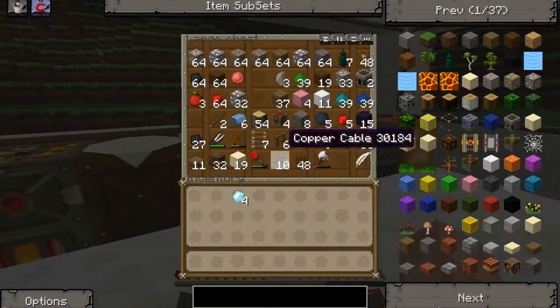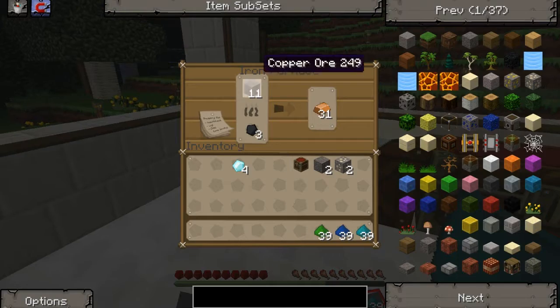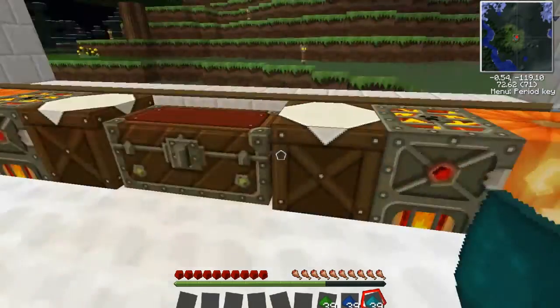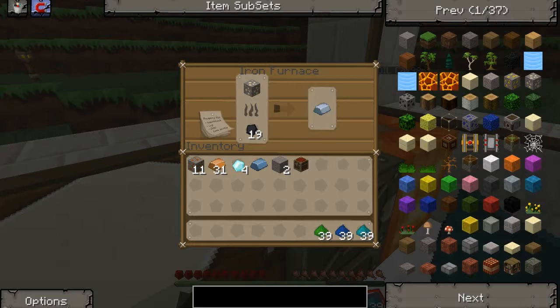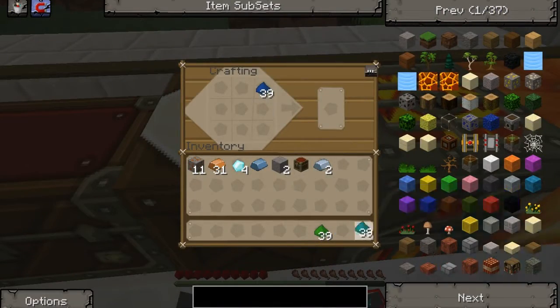Oh I have the dust actually — no, it's fine. I have to make a chemical chest. Let's smelt some of that, go over here, smelt some of that. Come on, hurry up. All right, so it's like this I think.